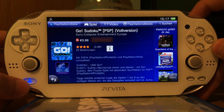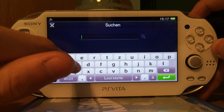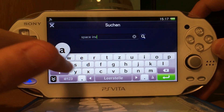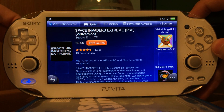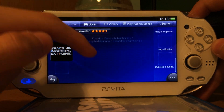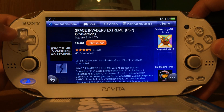For the European store, it is recommended to get Go Sudoku if you want a fast game. If you want a small game, you could get Space Invaders Extreme — I think it's only 50 MB, so that's pretty small. It's a bit more expensive at 10 Euro, and it's not slow, but it's slower than Go Sudoku. So if you want a fast game, get Go Sudoku. If you want a small game, get Space Invaders.